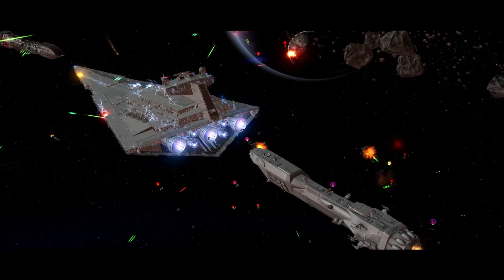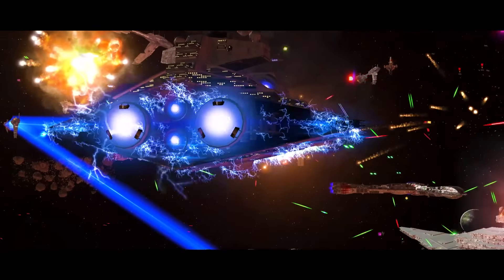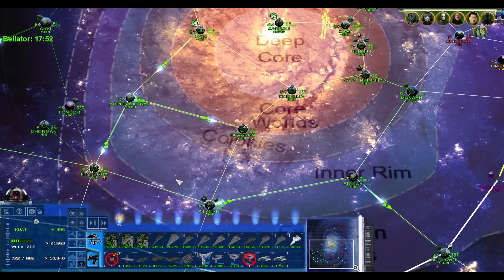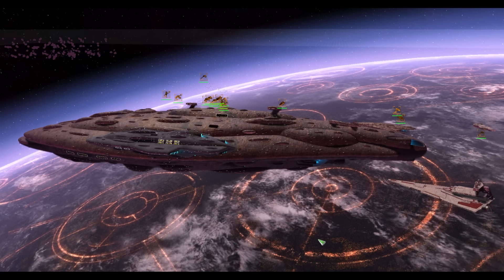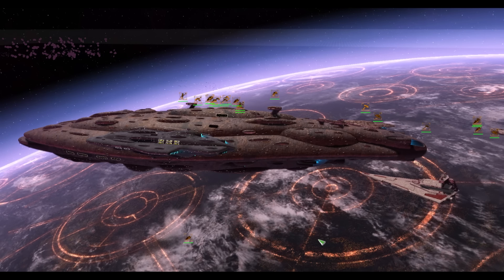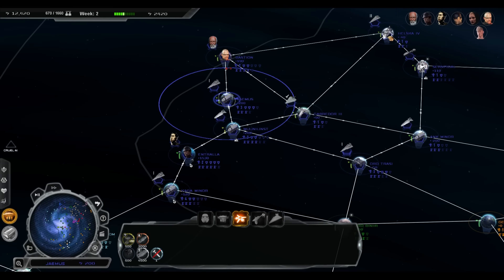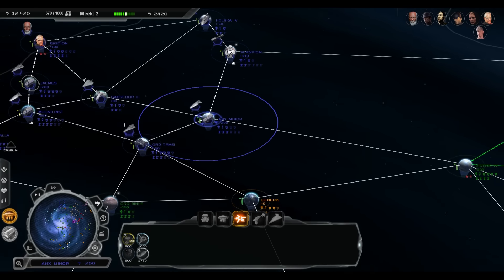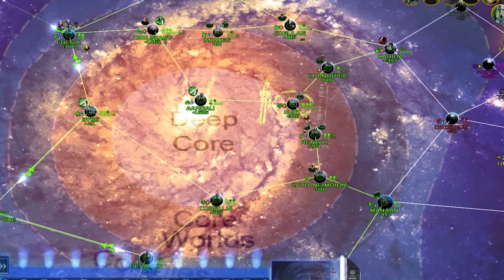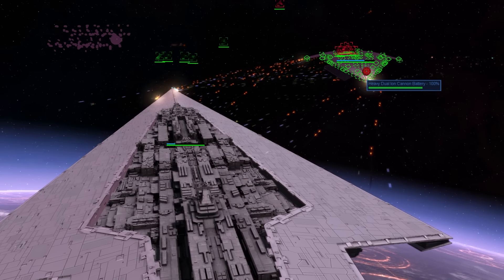Placing a fleet to defend your shipyards could dissuade invaders in the short term, but what if the enemy is building an SSD? The easiest way to deal with enemy SSDs is to destroy their shipyards before the ship is completed. You can tell if an enemy is building an SSD because the text will appear in the top left of the galactic map, telling you the type of SSD and how long until completion. Be warned — upgrades and heroes can speed up enemy SSD production, so time is against you.